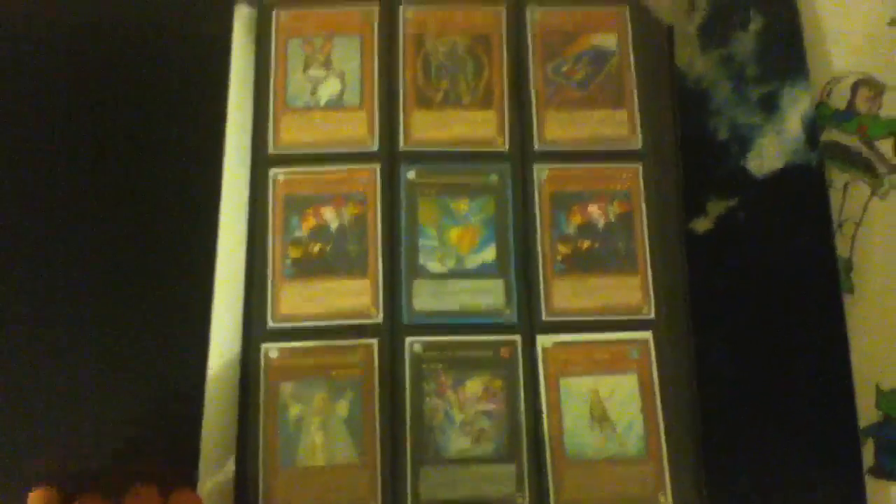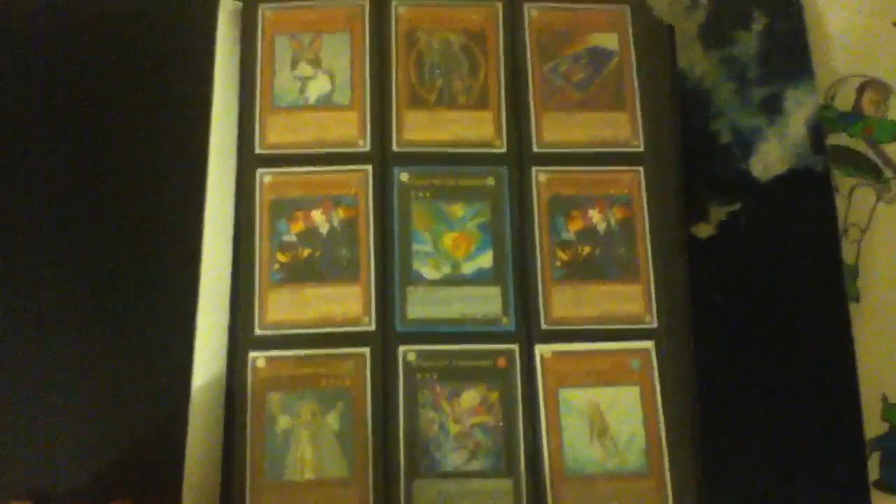Now we're going to go on to the binder. I got a bunch of good stuff. If you didn't see my amazing tin opening, go check it out. I pulled a Rescue Rabbit and a Card Car D in the same tin. So if you're interested in trading for those, let me know. I'm going to start going through the binder.